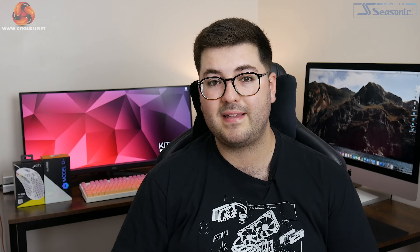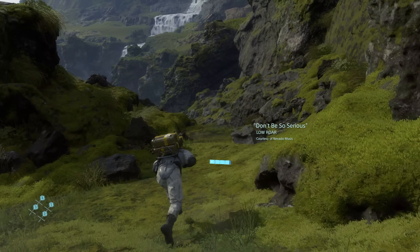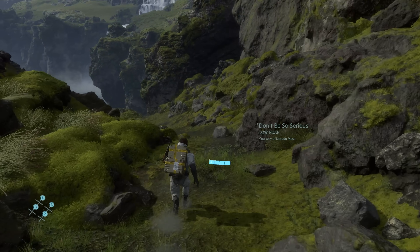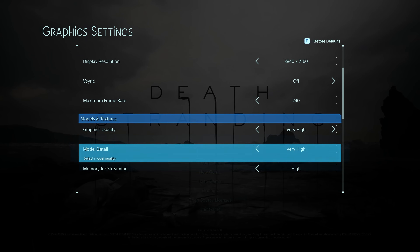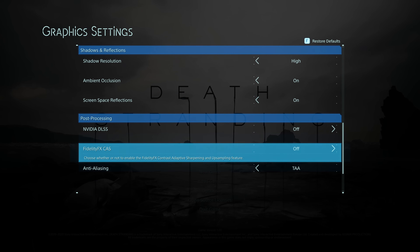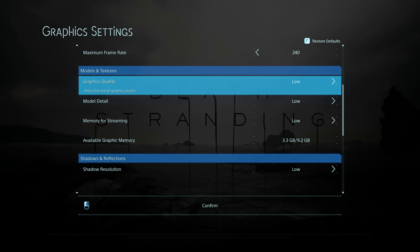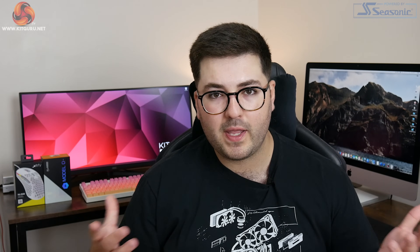Getting right to it, Death Stranding on PC only runs in DX12 — there is simply no DX11 option. For a console port there are some image quality settings you can adjust but not loads. Primarily there are model quality settings and memory allocation, as well as options for screen space reflections, shadow resolution, and ambient occlusion. Most people will simply stick to adjusting the presets, which range from low, medium, and default up to very high. Default is the console equivalent — what the game would look like on PS4 — but we are doing all of our testing with the very high preset.